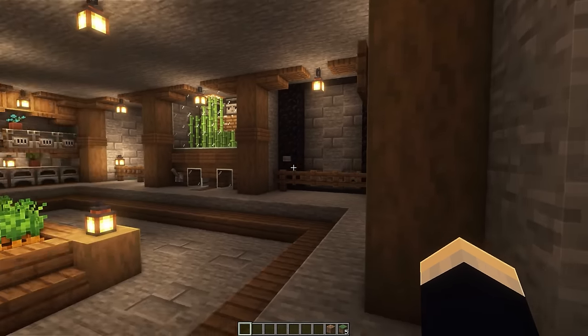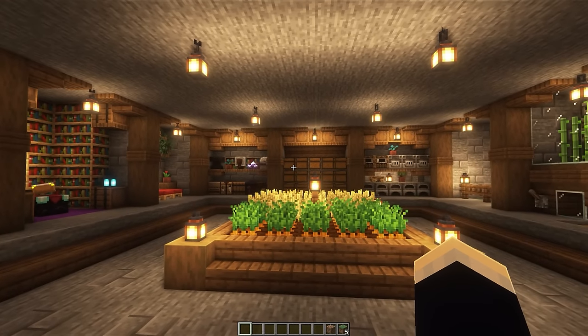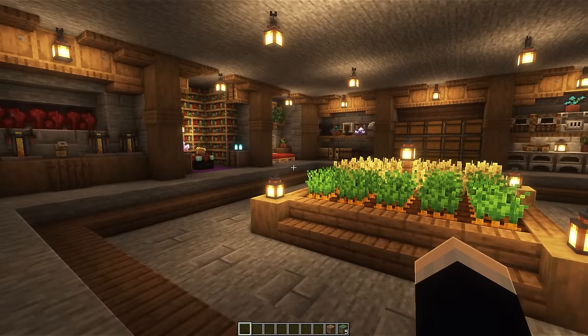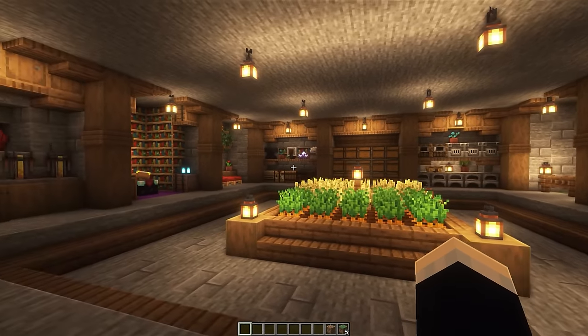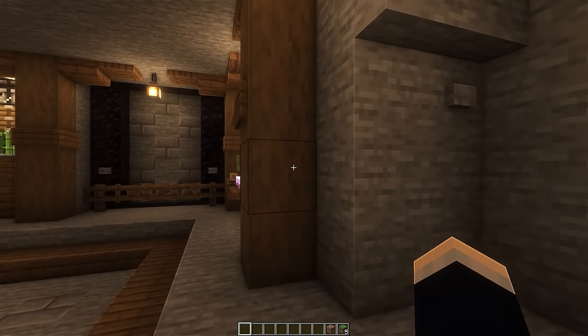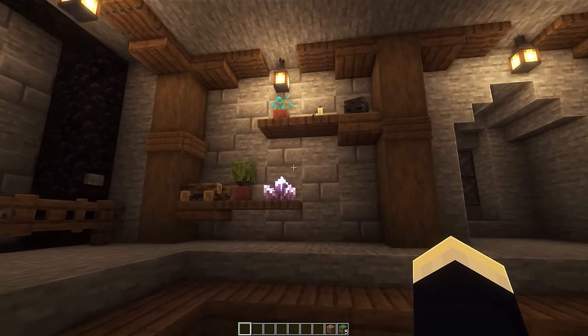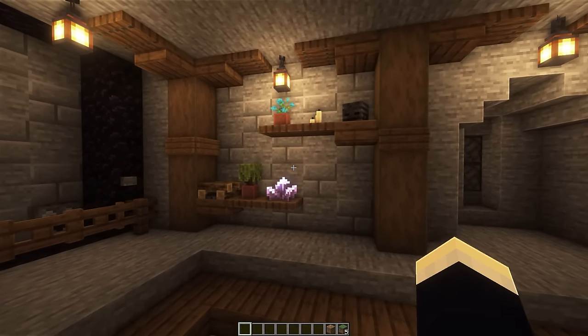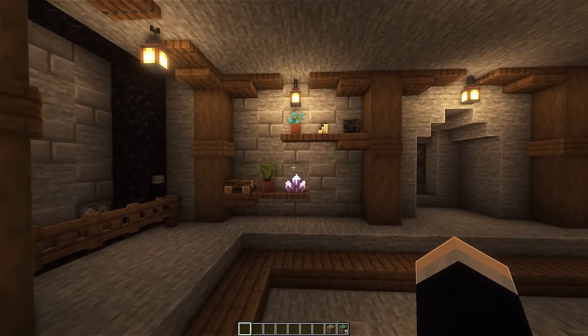Then we can press this button right here to close the door behind us. Turning around, we can take a look at the entire base. Unlike the first iteration of underground bases, this one is instead a square or donut shape. The last one is actually a similar version of this but two stories tall. Taking a look at this one, we can go through all of the different sections. This first section here is purely decorative — I couldn't really think of what to put in here, so I just added in some neat shelves.